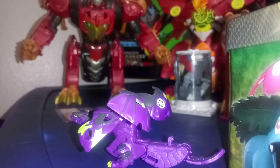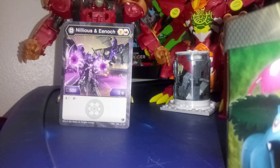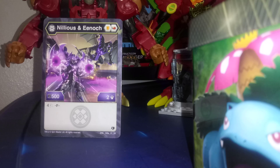The right head with the orange eyes is Nilius, and the head on the left is Enoch's head. Sorry guys, blowing cat hair off my card. But anyway, here is Nilius and Enoch's card. He's got — before they fuse — a B power of 500 and a damage rating of 2.